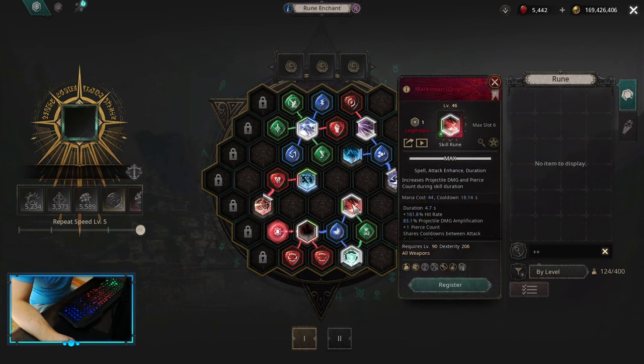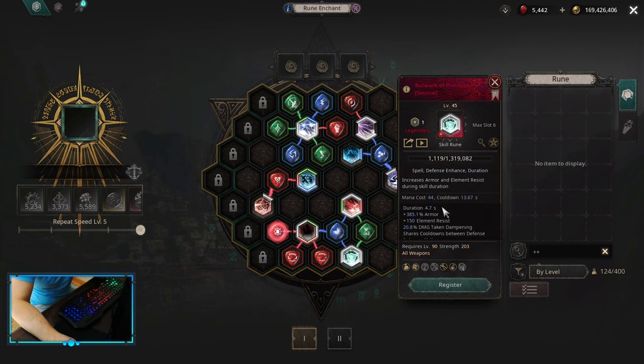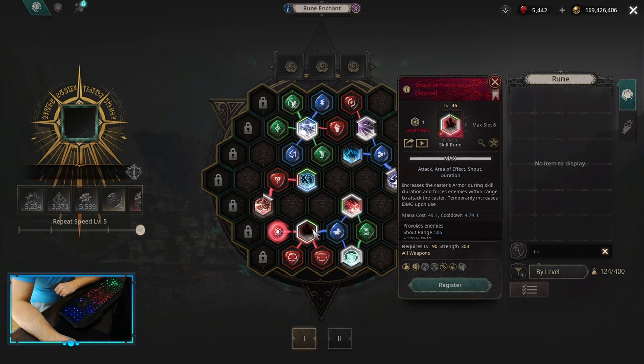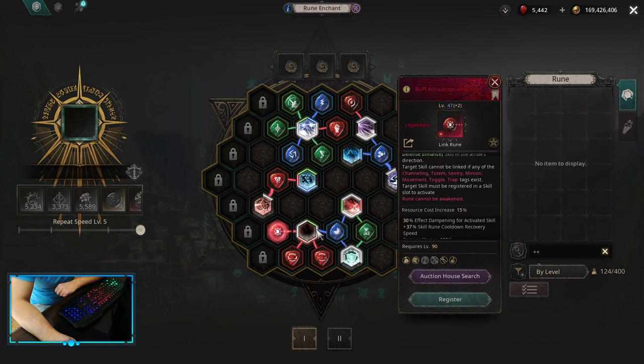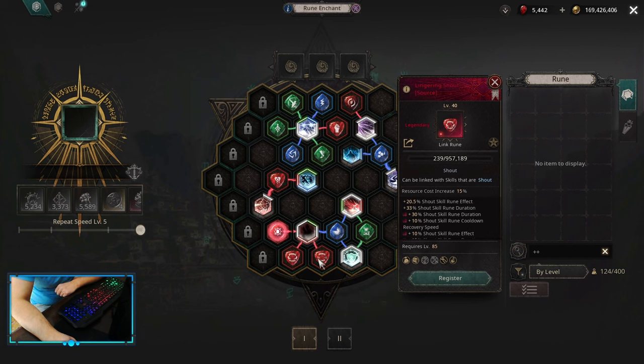For Time Enhance, we are looking for Maxman with increased duration and Time Acceleration. For Defense Enhance, we want Bulwark of Protection with increased duration and Time Acceleration. Shadow Provocation is here only for the Arm Amplification, and we want Buff Activation when hit, so it would proc automatically whenever we are hit. Lingering Shout, Hushed Shout, and Time Acceleration.